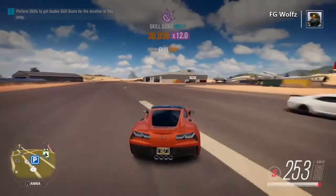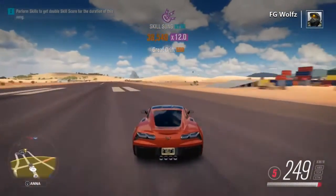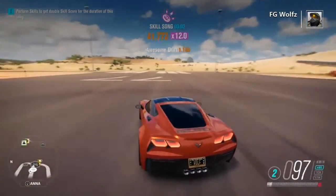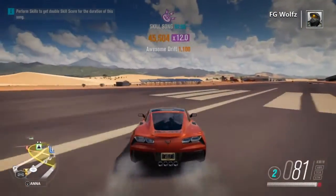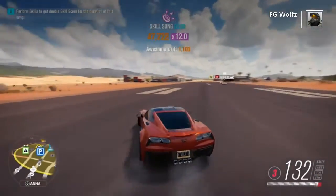You might notice I'm going to run out of runway here in a second, but that's okay — just hit the brake, make a 180-degree turn, keep that wheel spin going, and keep that drift train going as well.